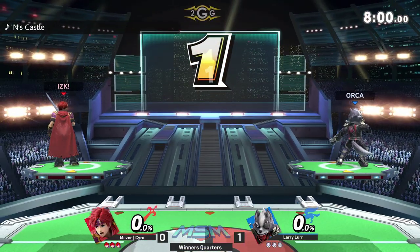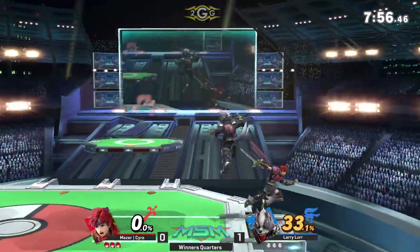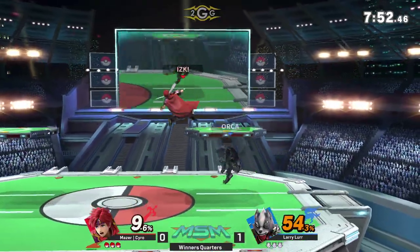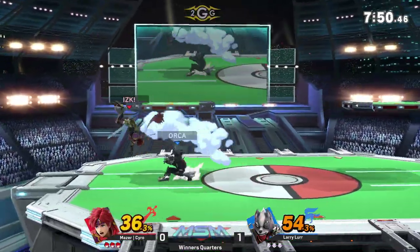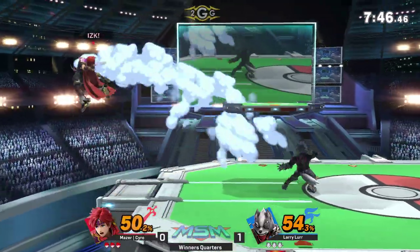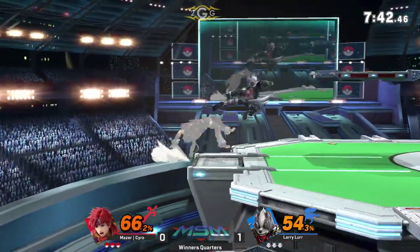Hop into game number two — Cyro switching up the colors as well. I like the red one the most. Oh my God, Cyro needs to chill. He came out with the gate swinging. And he's almost caught it — the double-edged dance on the shield, but no punish. It's really hard to punish it sometimes because you don't fully commit — you don't know when it's going to come out.